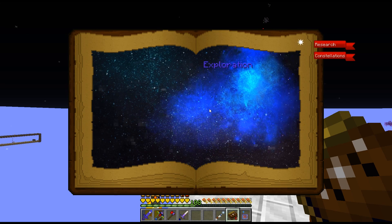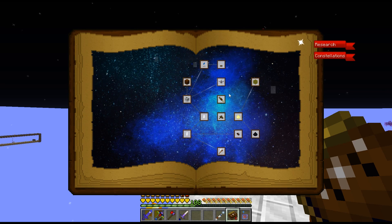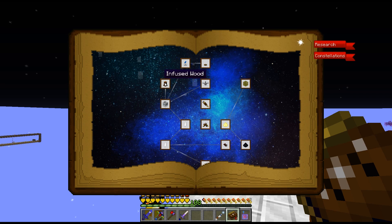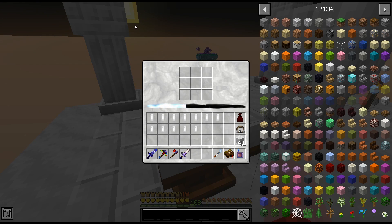Now that I've crafted my luminous crafting table, I had Discovery before but now I have a new tab called Exploration — zooming in, there's a whole bunch of new stuff we can do.